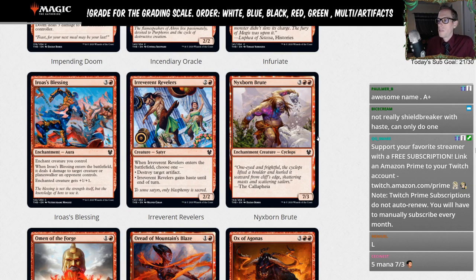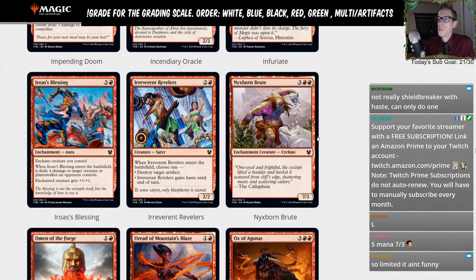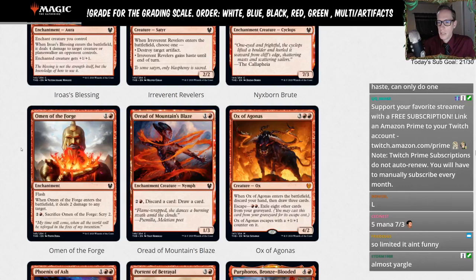Nyxborn Brute — five mana for a seven-three. You usually don't see too many seven-threes. If you're going to see this one, you'll see it in Limited.